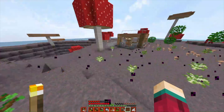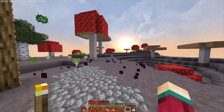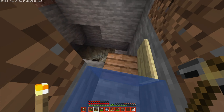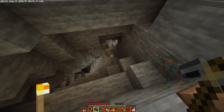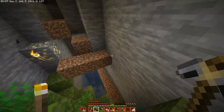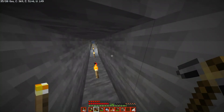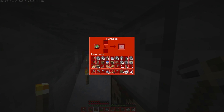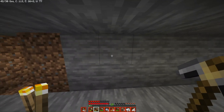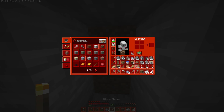Oh man, look how many saplings we have. And the sun's already going down. Geez, time goes by fast. So our mission today is we've got to find some redstone because I want to make a clock, which might sound a little strange, but I have a good reason. It's because down here we have this big mine and I have no idea what time it is when I'm down here. So we're going to keep mining. We're probably not going to find any redstone at this level, but you never know. We're just going to keep digging.